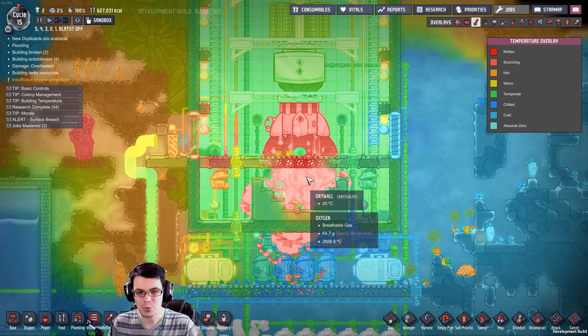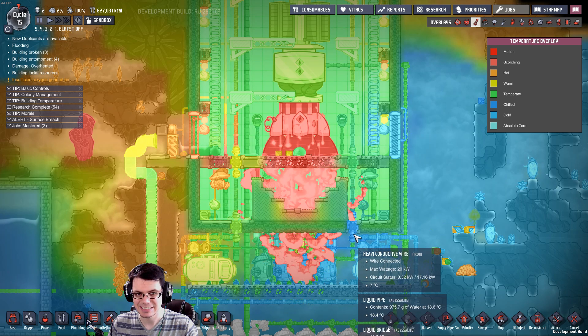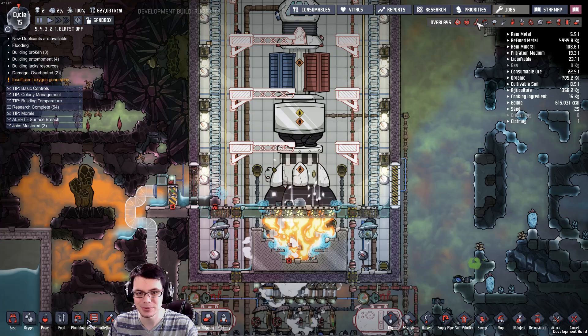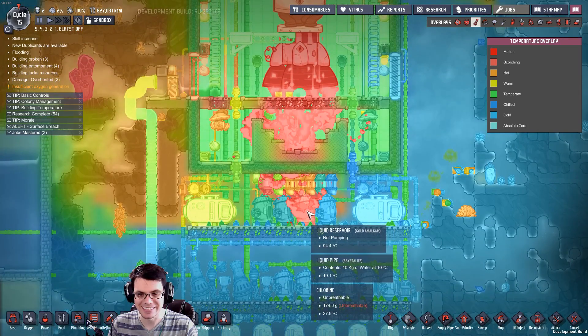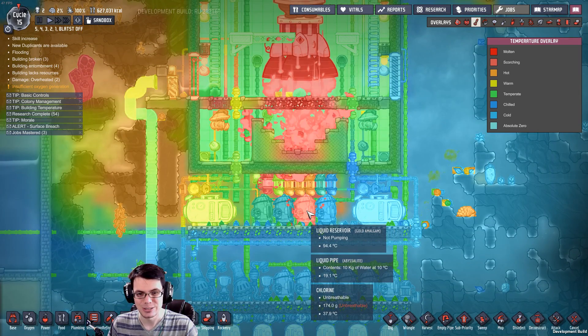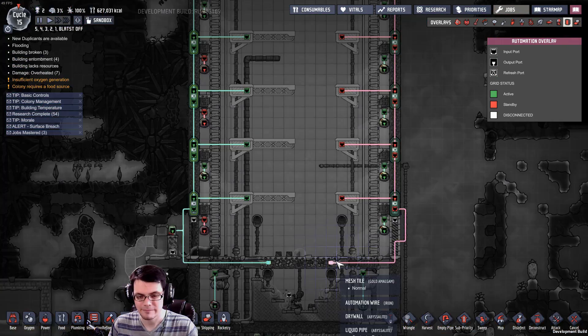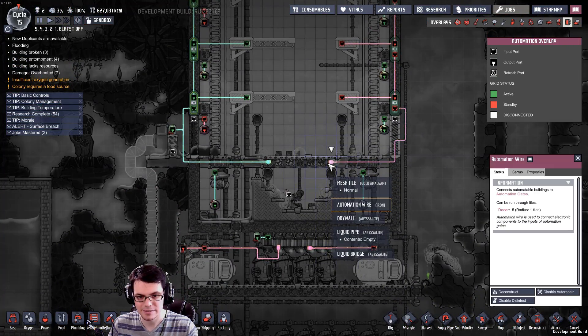2,926 degrees Celsius. Things are dropping down off of it - that's so cool. It melts the automation wire that runs across there. Super cooked.